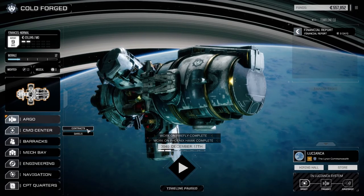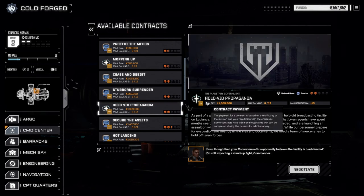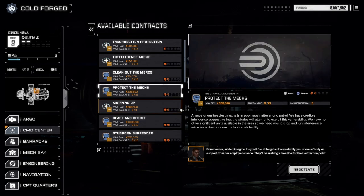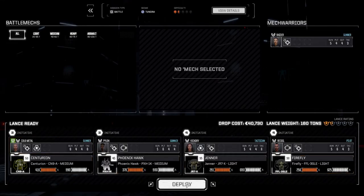Not that many days to the end of the month. Let's have a look at our contracts — there's a bunch here, so we'll be here for a little while. Holovid propaganda, defend base, stubborn surrender battle, cease and desist — a destroy base mopping up battle in the polar regions, but that's only two of nine salvage. There's an escort mission which usually takes a while. Clean out the marks. Battle in the tundra — that's actually pretty good: three of 13 salvage. Let's take this one. I'm going to go maximum salvage, obviously.